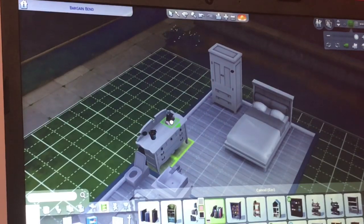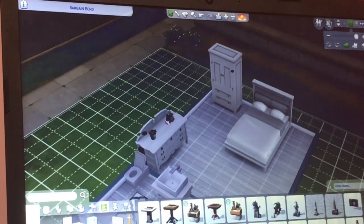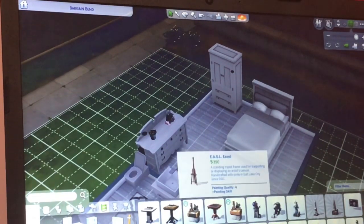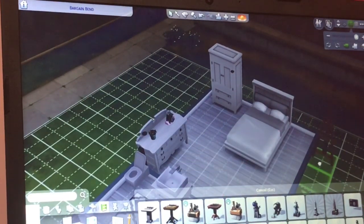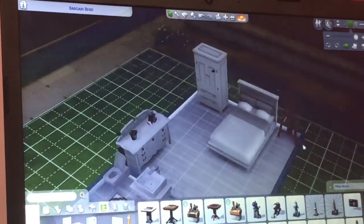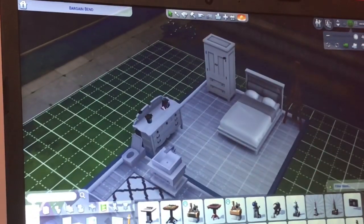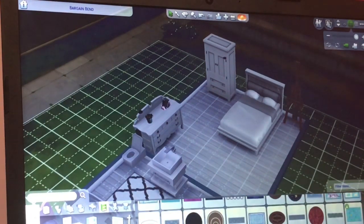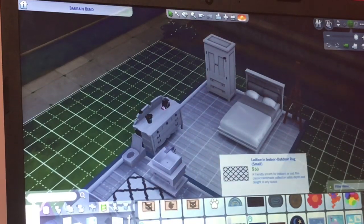We sized the books down because we didn't want two big things on the dresser. We put the easel next to the bed and went for a brown one — I normally get a blue one. For the carpet, I didn't like any of the big ones, but I liked the small one. I put two small ones next to each other to make it bigger, because when I sized it up it was a bit too big.